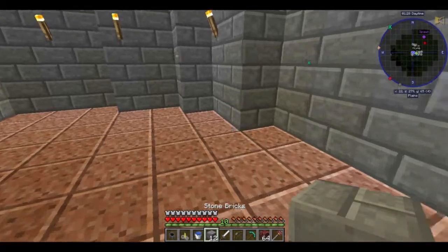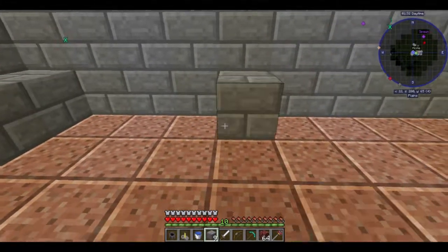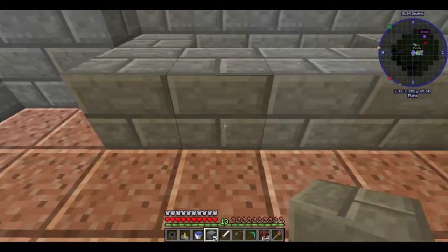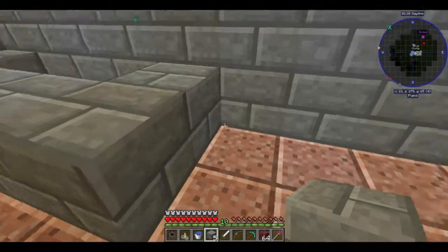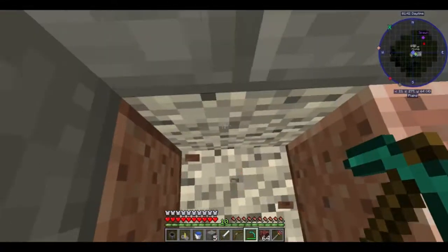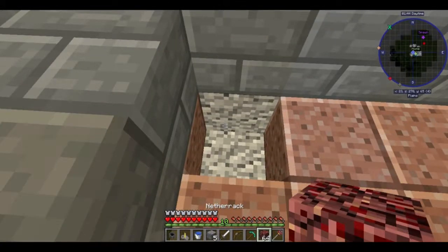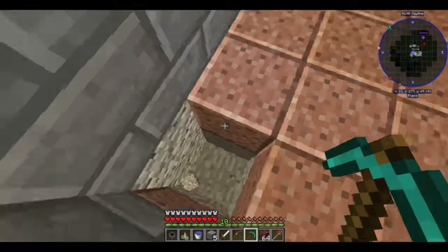Let's set some of the groundwork here. This is the water source area. This will be the area where the netherrack is lit on fire.